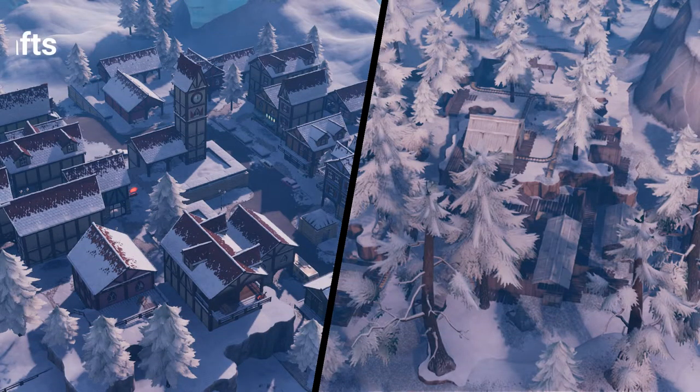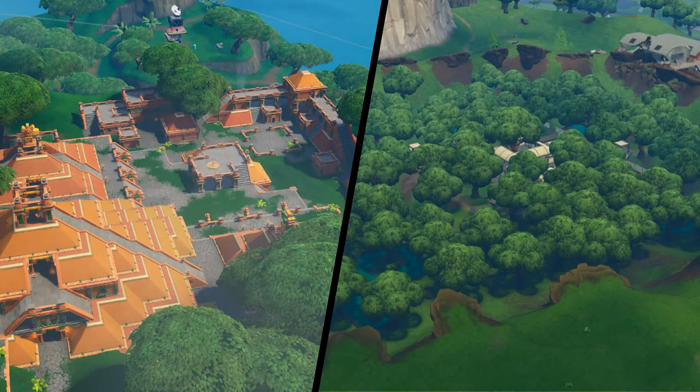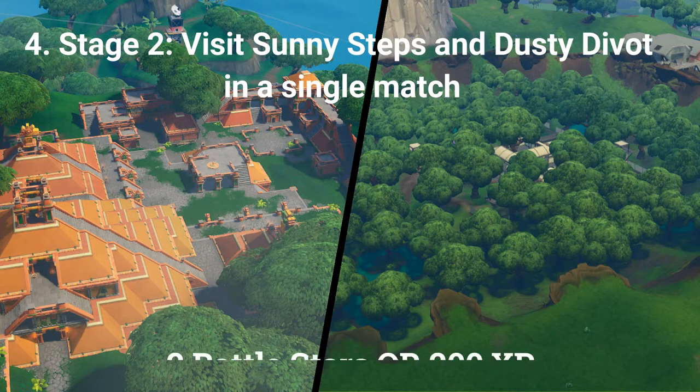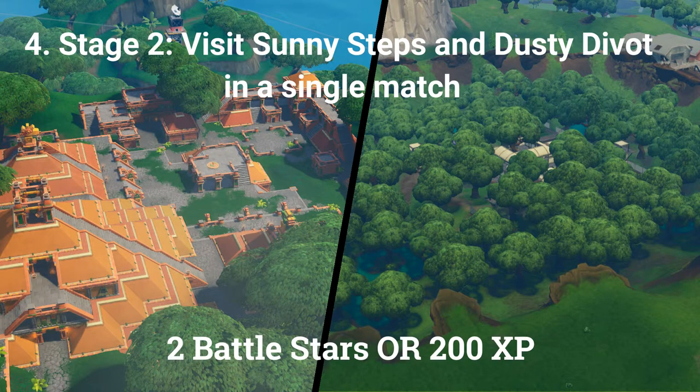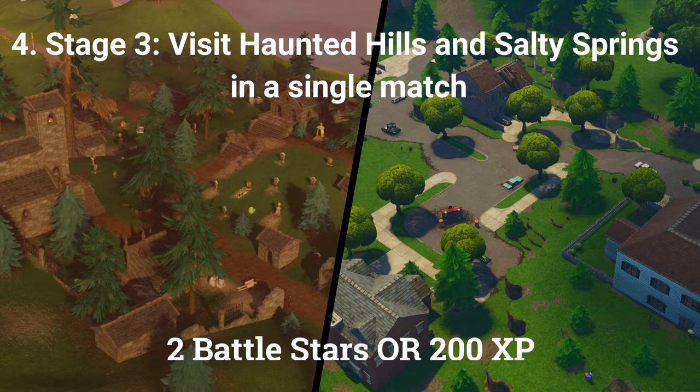The fourth challenge is a stage challenge: stage 1 is visit Happy Hamlet and Shifty Shafts in a single match (1 battle star or 100 XP); stage 2 is visit Sunny Steps and Dusty Divot in a single match (2 battle stars or 200 XP); the final stage is visit Haunted Hills and Salty Springs in a single match (2 battle stars or 200 XP).